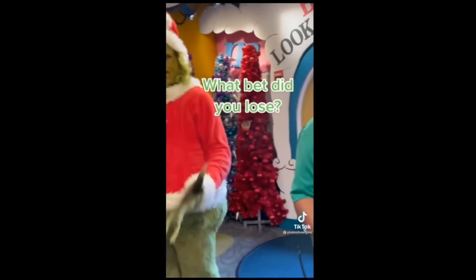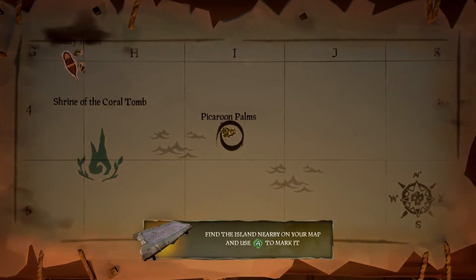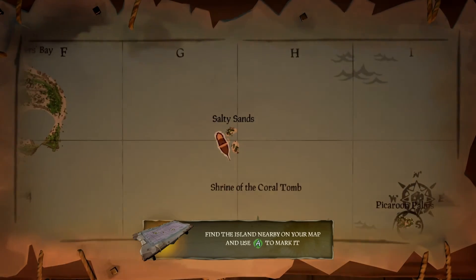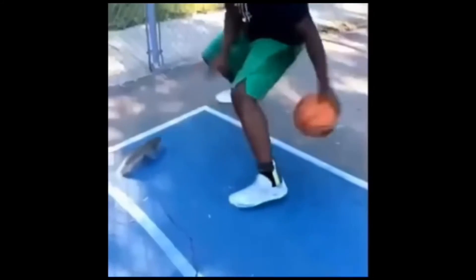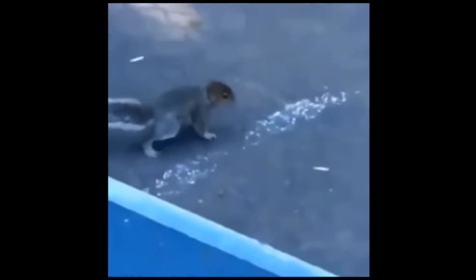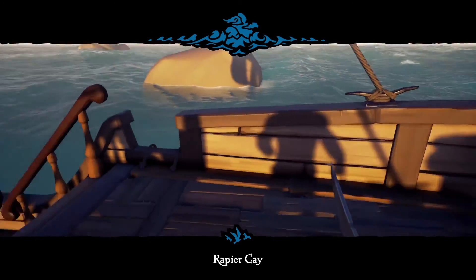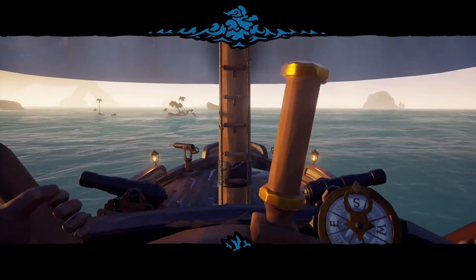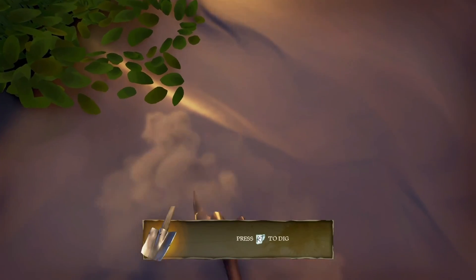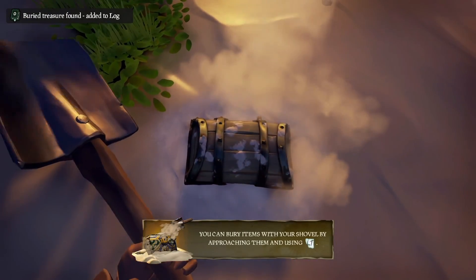Okay yeah, I'm using it — finding island nearby, grab it, it's right here. Oh my gosh. All right we got here guys, we got here to the island. We're gonna go right here. All right, we got a treasure, let's go. This is pretty fun.